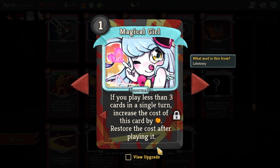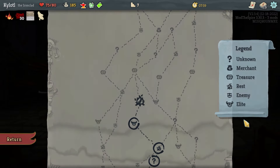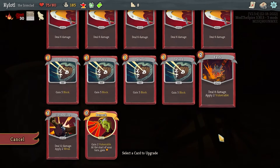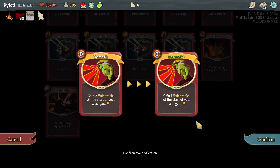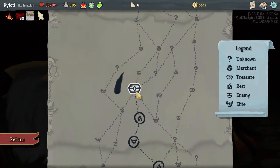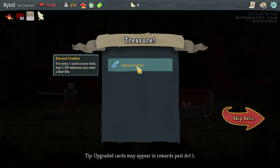You need to play three cards every turn otherwise this card's cost goes up, and I assume if the cost goes up too much she transforms and then we just die — I'm saying it a lot but that tends to be the general pattern. We'll get Berserk Plus — less damage to self so it's safer, sounds good. Kernel Feather — every five cards in your deck you heal three HP when you enter a rest site.